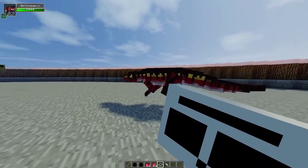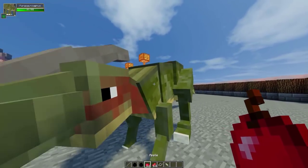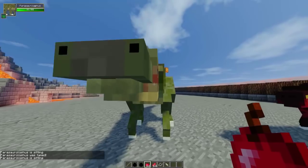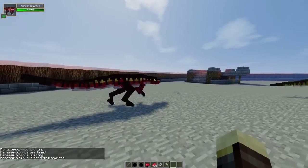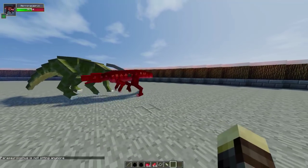So we'll do this Herrerasaurus versus the Parasaurolophus. Let's go ahead and tame our Parasaurolophus — I can't even pronounce the name anymore. We tamed the guy using apples because he's not a meat eater. Now we right-click so he's not sitting anymore, and we're going to punch this other guy to start the battle. Let's see — he's gonna hit him from the back.